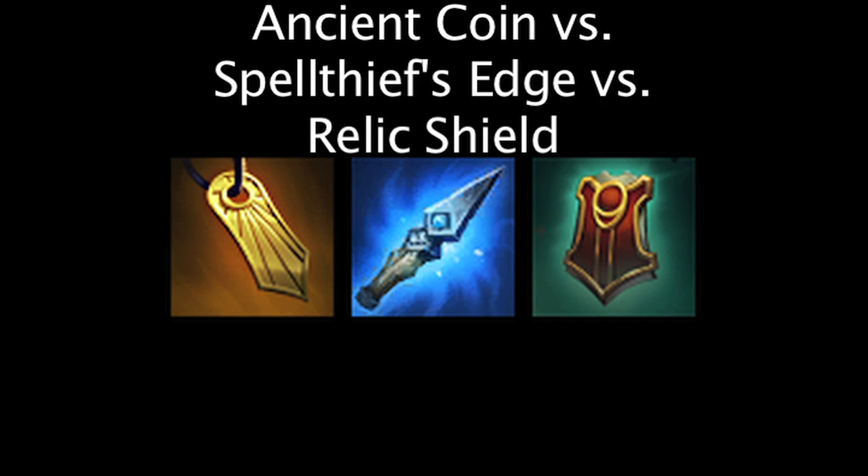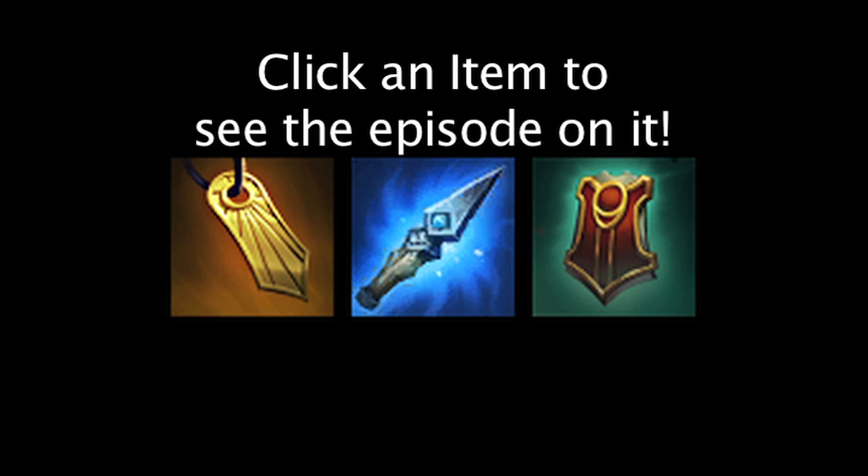In League of Legends, the Ancient Coin, Spellthief's Edge, and Relic Shield grant bonus gold to champions through different effects. On today's episode of LawMath, we'll be taking a look at which item grants the most gold over the course of a game. We've gone over the items in previous episodes, so we'll jump right into some comparisons.